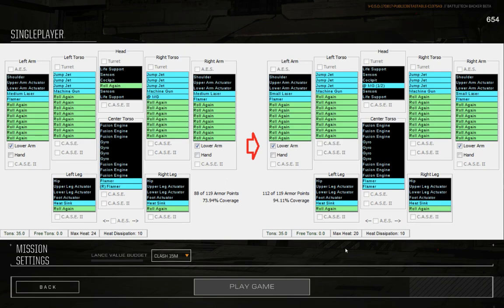On the left, you'll see the Firestarter 9H as default. You have the medium lasers in the arms, the four flamers — two in the center torso, one each in the arms. You've got jump jets in the left and right torsos, machine guns in the left and right torsos, and then machine gun ammo rounding it out. Unfortunately, all of that equipment means the armor coverage on the default Firestarter is a little thin at only 73.9% covered.